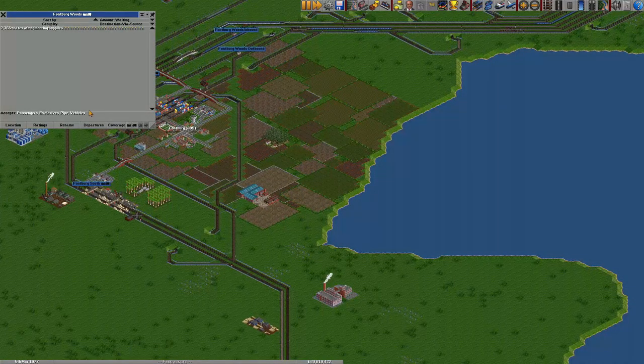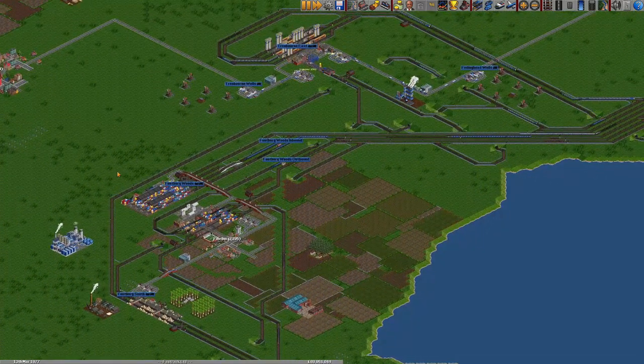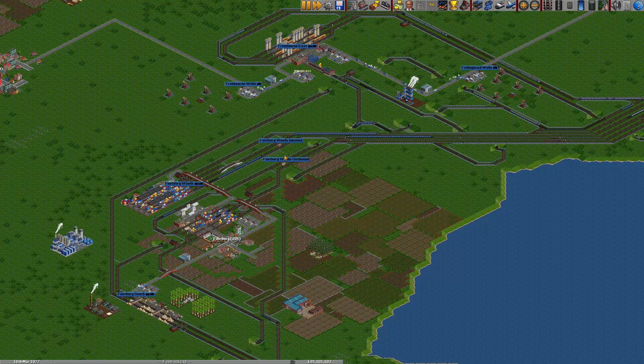This surplus that we have here, we should be able to use at some point in the future for other primary industries in and around, which will make boosting production a lot easier on those other cargo chains that we will eventually set up.